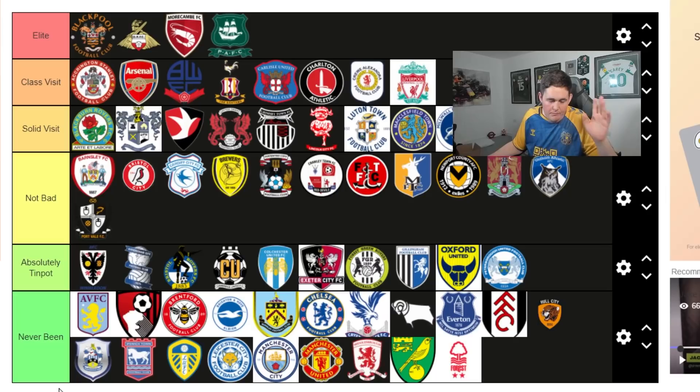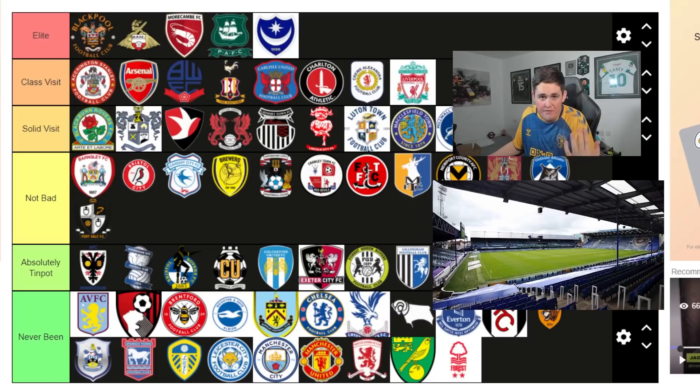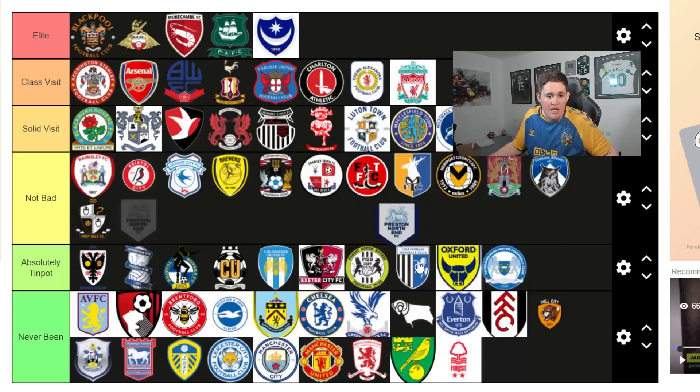Portsmouth goes into Elite for me. I can't stand Portsmouth and Portsmouth can't stand me, and I'm absolutely fine with that. However, I love Pompey away - it's probably the away day I look forward to most in a season. You've got so many places to drink, and the atmosphere - there's always energy. I'm always buzzing for Pompey away. For that reason Pompey goes into Elite tier - probably my favourite away day of the season.